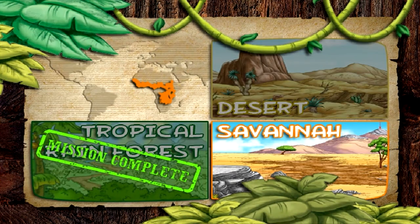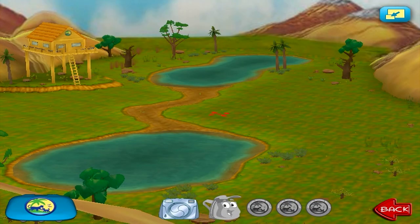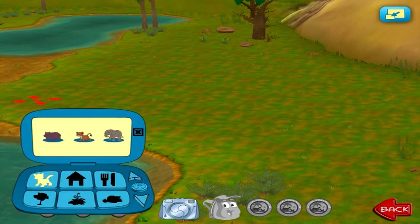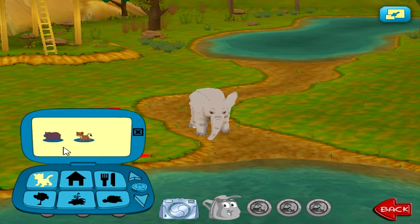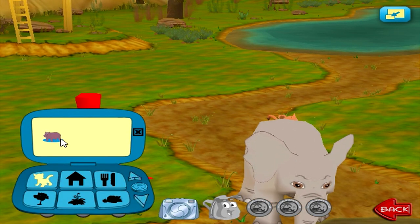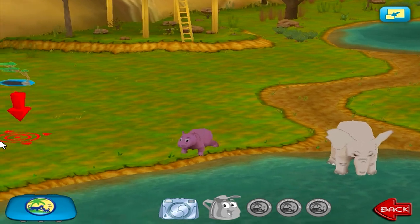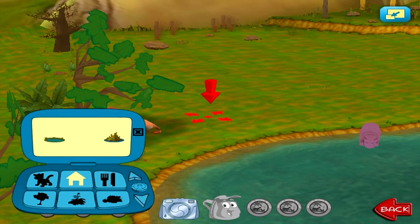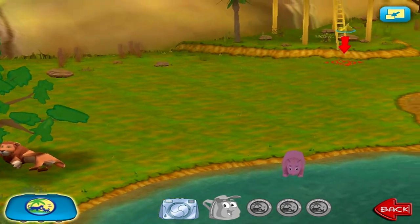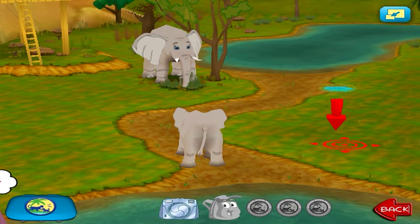Change habitat — choose a habitat: Savanna! Click on an animal to put it in the habitat. Elephant — you did it! Animals — Lion. Awesome! Animals — Hippopotamus. Good. Shelter — Lion shelter. An animal needs shelter — elephant shelter. An animal needs shelter — shelter — hippopotamus shelter.